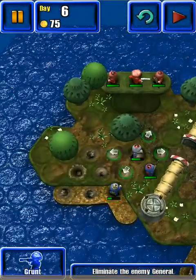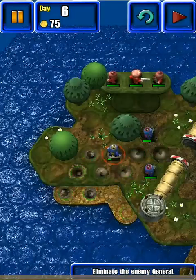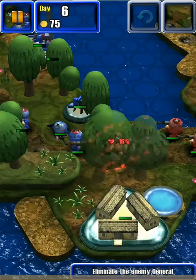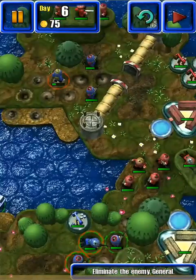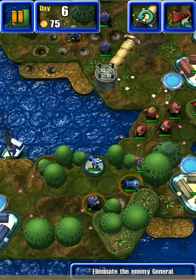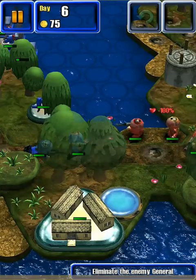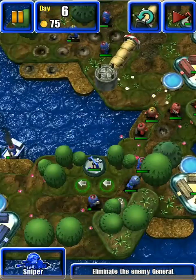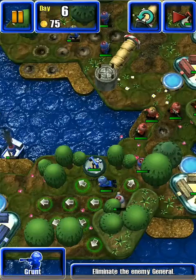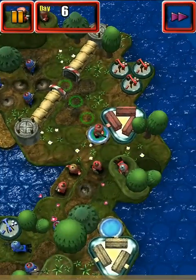I'm going to start working the grenadier that way. Take out this guy now — perfect. I'm going to move the grunt up and slide the sniper in only to shoot. There's that little choke point, so he takes the shot, then I slide the sniper back out of the way. Just trying to keep him alive as long as I can.